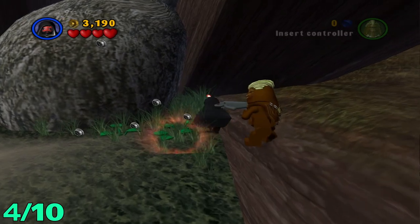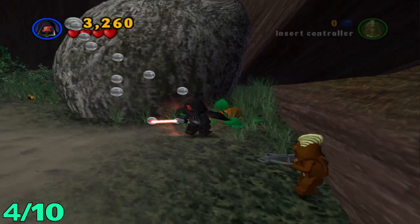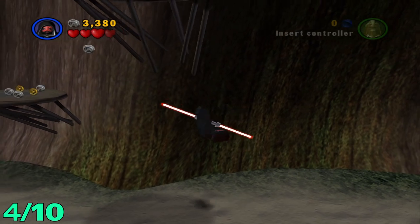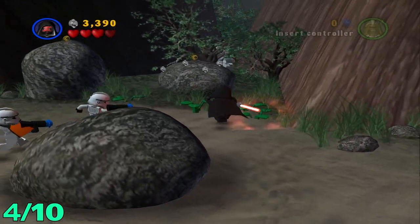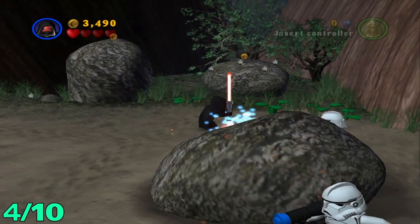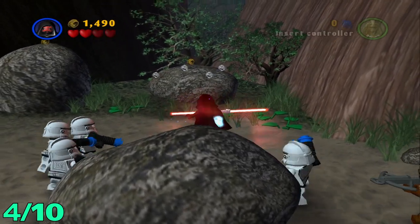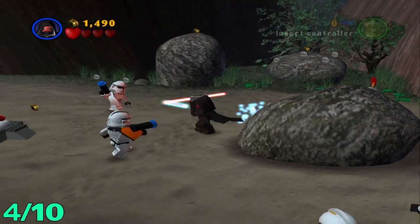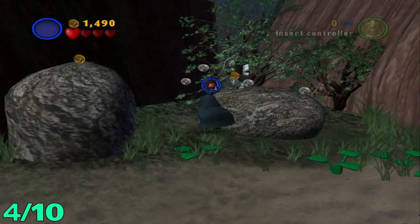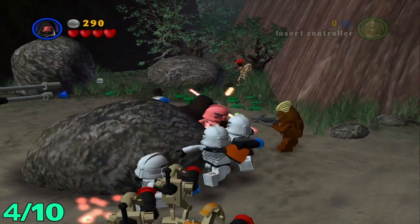For minikit number four, this is gonna be a very annoying one. You're gonna want to get to these plants, pull up the far right one and you get a carrot. In this area there's gonna be three carrots — that is one of them. Once you get the third one the minikit will pop up. The annoying part is that while you do this there's a ton of enemies trying to kill you — clones and droids. Once you die and come back you have a little bit of invincibility. I'm gonna switch to a Jedi and let these guys run past.